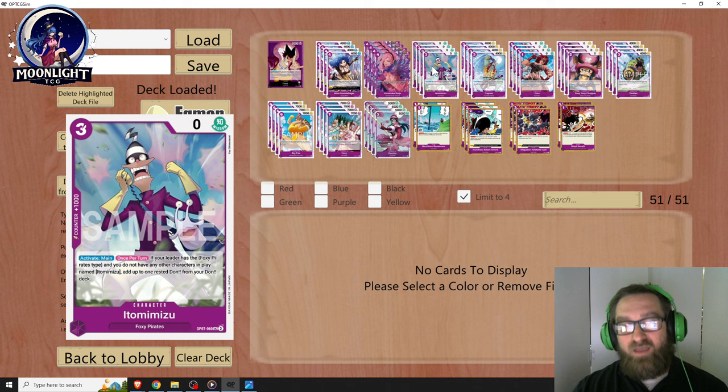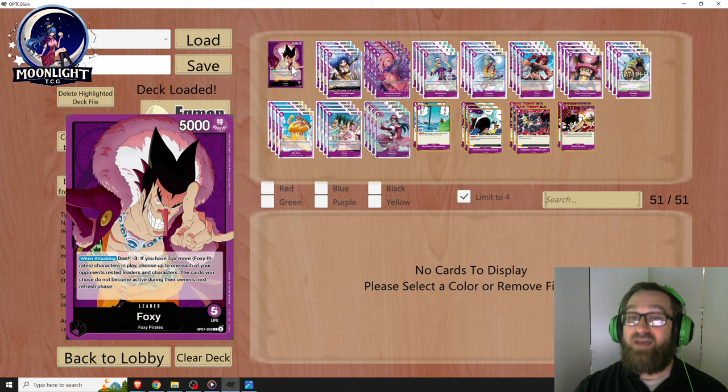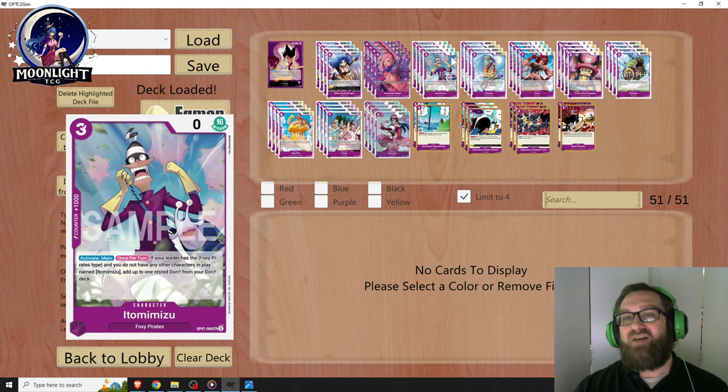Itamemizu is your way to generate Dawn. Because the leader effect costs Dawn minus 3, we need a way to generate Dawn and also need three characters in play. The good thing about this card is he just sits in play and generates Dawn every turn — unless they have removal, obviously.